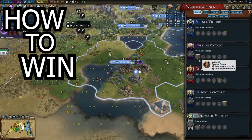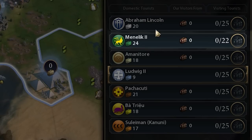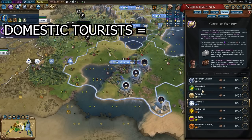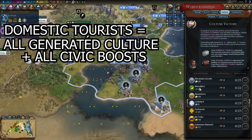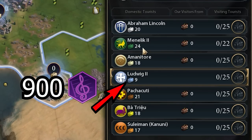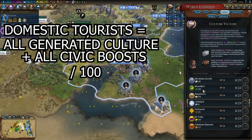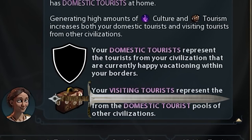So how do you win a cultural victory in Civ 6? You need to attract more visiting tourists than any nation has domestic tourists. Currently Ethiopia has the most domestic tourists at 24, so to win we need to attract 25 visiting tourists. Domestic tourists are calculated as all generated culture plus all inspirations divided by 100. For example, we Germany only have 9 domestic tourists, meaning we generated 900 culture, while America generated 2000 culture. Now that we know how domestic tourism works — the shield against a culture victory — it's time to talk about visiting tourists: the sword, the way you win.